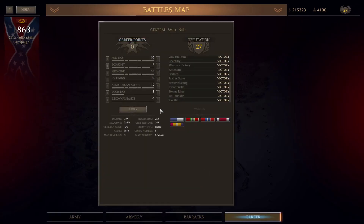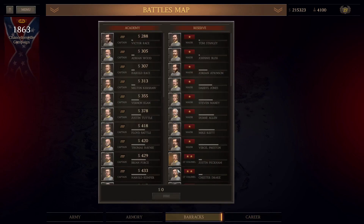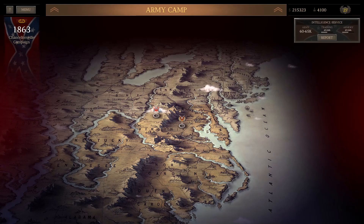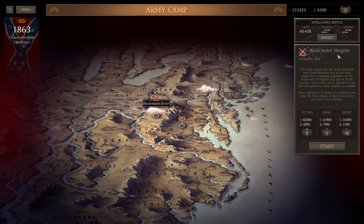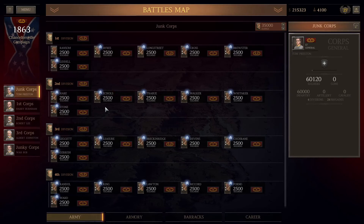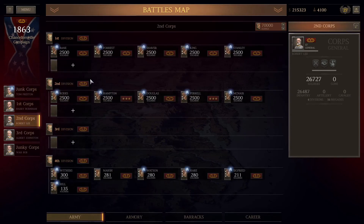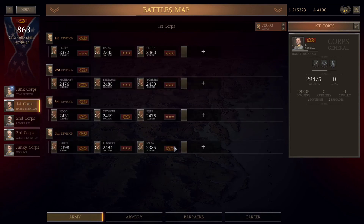Let's switch back on over here to the game. And of course the career points are gonna go into economy. We are looking at one last battle — the Blackwater River slash Blackwater Heights battle. We should be able to wrap that up. We're gonna be able to take like 20 units, so we're gonna bring in most of these units into the next one. And I will see you there. Have a good one.